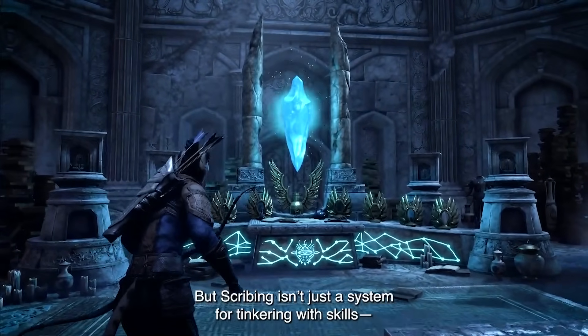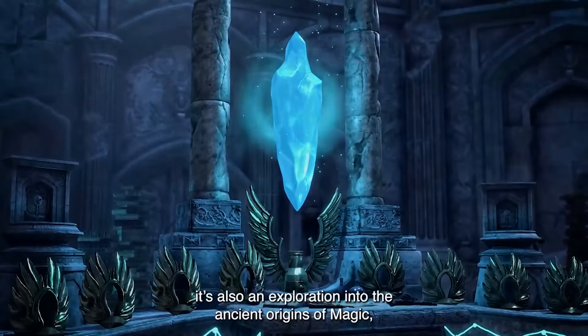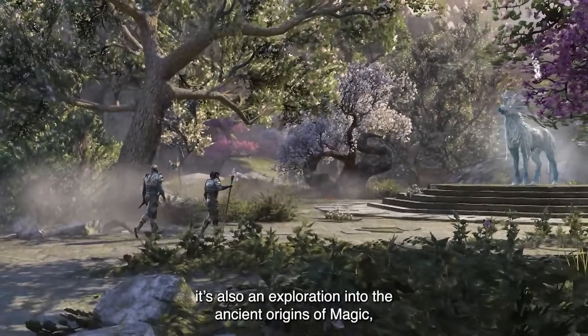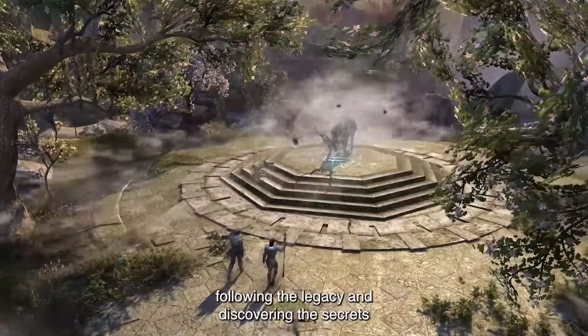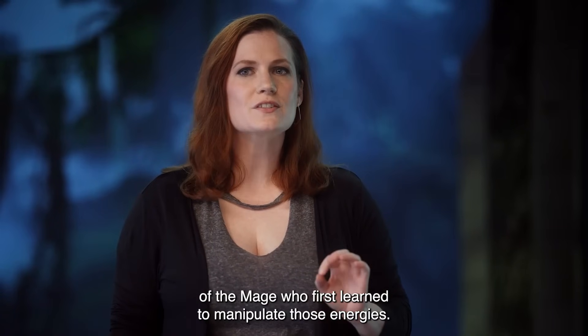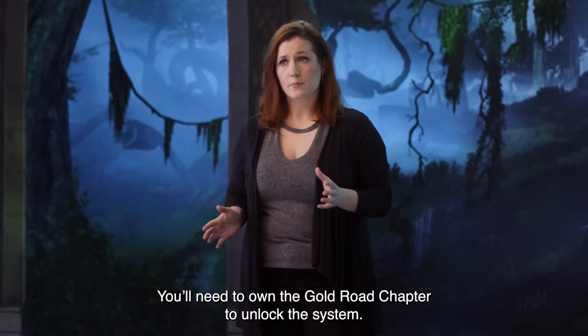But Scribing isn't just a system for tinkering with skills. It's also an exploration into the ancient origins of magic, following the legacy and discovering the secrets of the mage who first learned to manipulate those energies. You'll need to own the Gold Road Chapter to unlock the system.